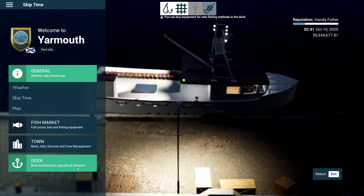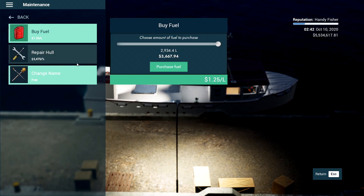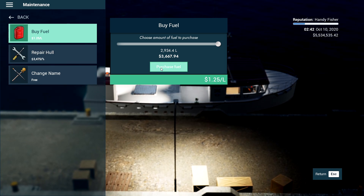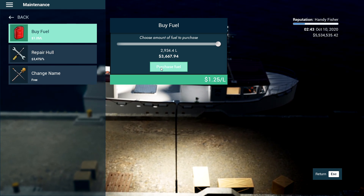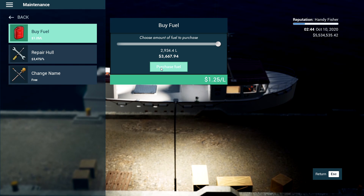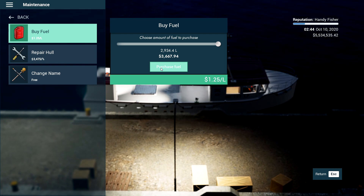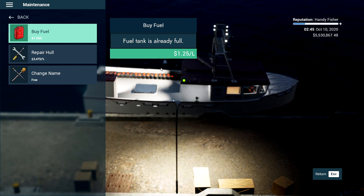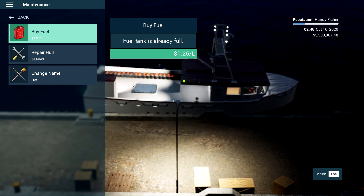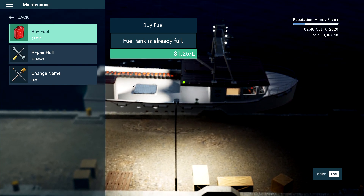Another incredibly important thing — every single time you go back to a port, head to the dock tab, go to maintenance, repair your hull, and also buy fuel. Your boats will burn through fuel, especially if you're fast traveling. Fast traveling uses up about 50% more fuel than just sitting out the journey. It's not too expensive — 2,900 liters for $3,600 on my current boat — but make sure every time you visit a port you are repairing and refueling. You can also set crew to repair your boat whilst out at sea, and you can rename your boat for free as many times as you want.